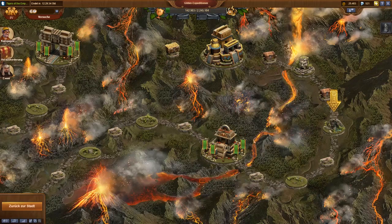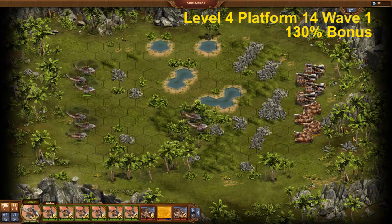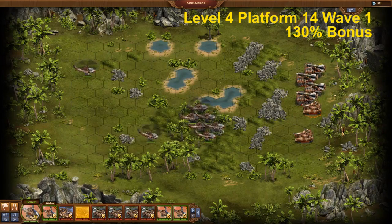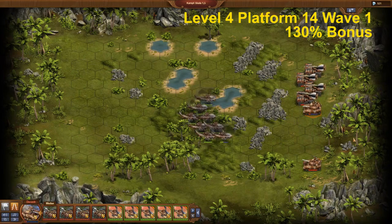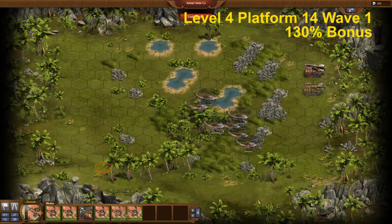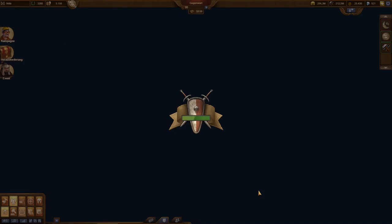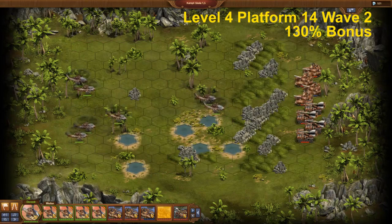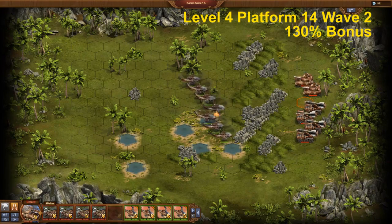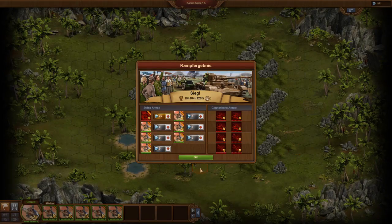Platform 14 again requires attack helicopters, as always when the opponent uses many artillery units in both waves. After having used attack helicopters so many times before, this encounter is just routine. Do not spread your fire over all targets — instead, eliminate two assault tanks, and with the second turn the other two tanks are eliminated too. The remaining part is done by the automatic fight feature. Wave 2 is exactly the same again. Such fights make Level 4 of the guild expedition that simple.